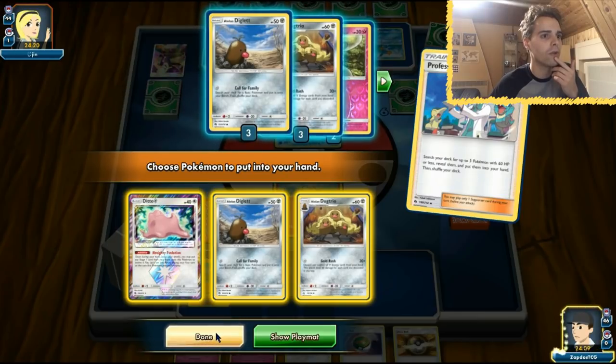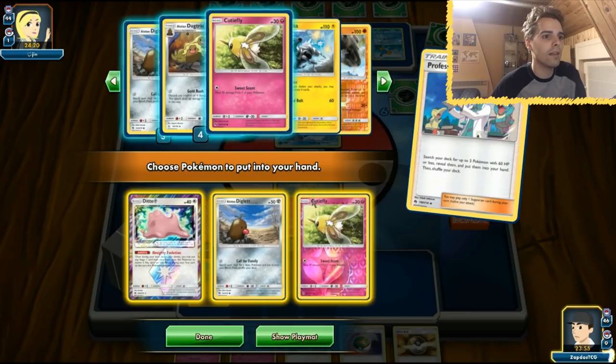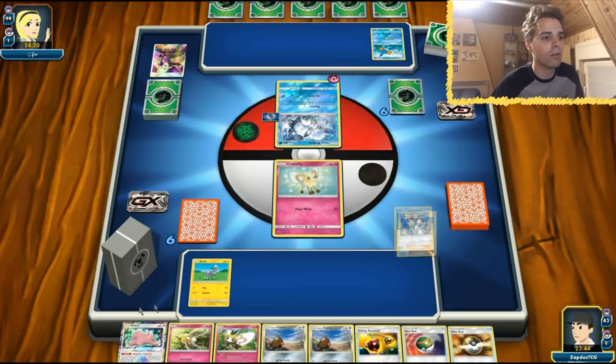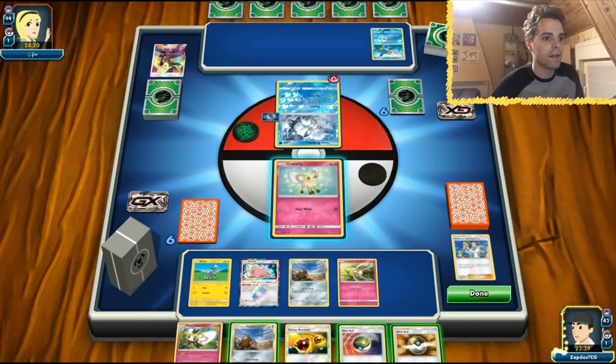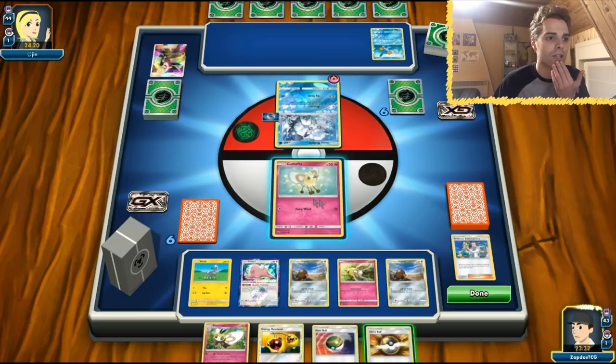Next turn we do have an Alolan Dugtrio — definitely getting that. We could also get our Tapu Lele with the Ultra Ball. Going to stay consistent, get things on board — we don't need that many energies in hand. We'll wait with that Ultra Ball. Let's get everything on board and pass the turn. The bad news is he's going to be getting two Cutiefly knockouts here. That's going to be very, very bad.